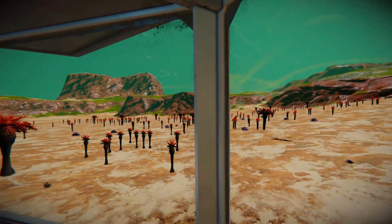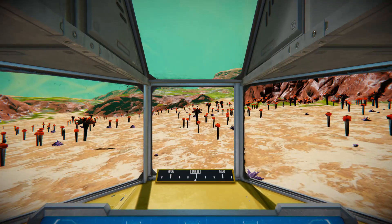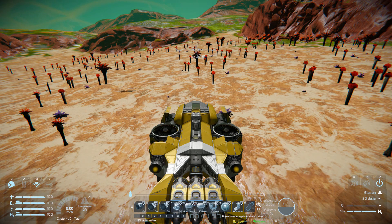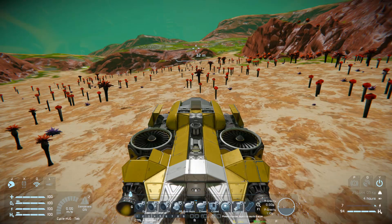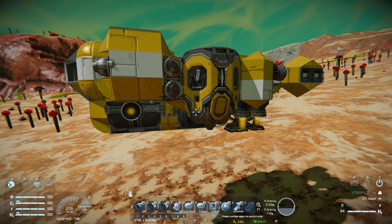Getting into the seat and bringing up the HUD, these are our controls. Switching to ship view and coming into the free camera — pressing number one will turn off our atmospheric thrusters around the ship so we're completely reliant on our hydrogen.